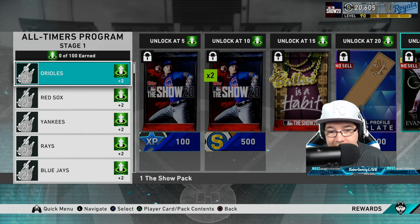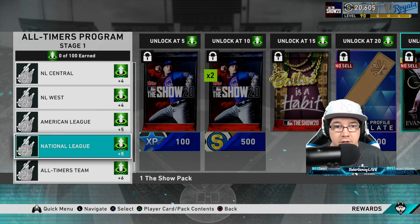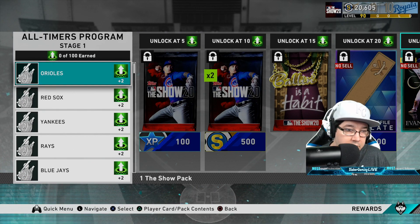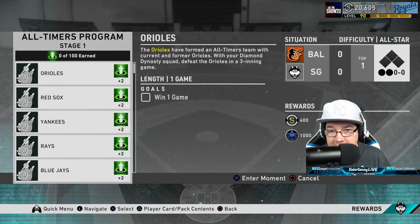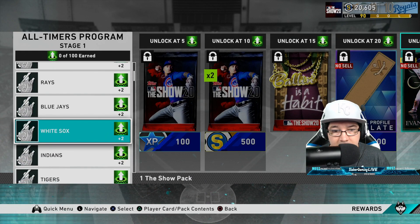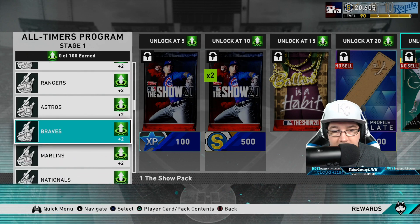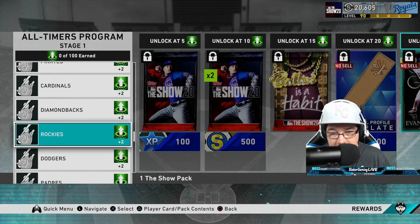Alright, let's jump in here. We're going to try to knock out as many of these as we possibly can today. All of these at the beginning are one game — basically, you're going to try to win a three-inning game with your Diamond Dynasty team against the Orioles, Red Sox, Yankees, Rays, Blue Jays, White Sox, Indians, Tigers, Royals, and Twins — all of the teams in the MLB. They are all three-inning games, and you're supposed to beat them in that one game.